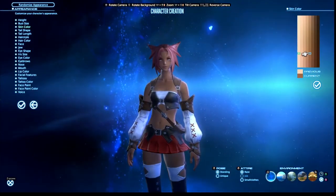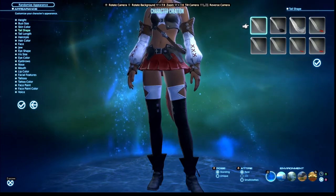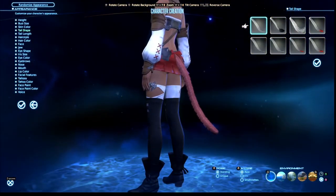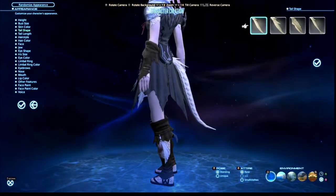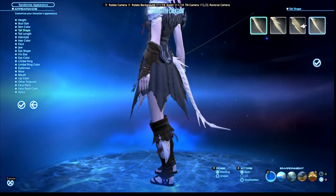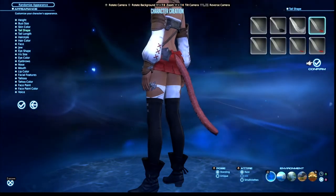Once you've picked your skin color, you go to tail shape. The only races with tails are Miqo'te - being cat people - and Au Ra, who have lizard-like tails. There are different styles of tail available, and depending on which tail style you like, you just pick that one.